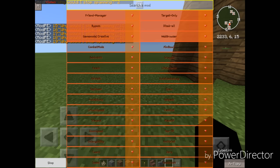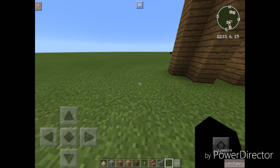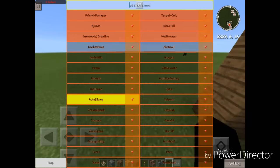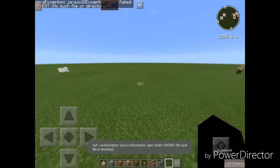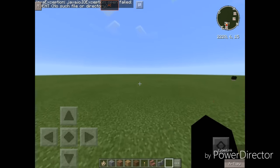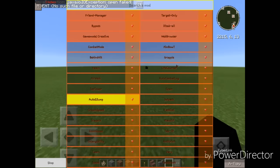Next we have Auto S Jump. What it does is it automatically sprint-jumps when on the ground — doesn't work in air. Let's turn that on. Holy crap — it's not really sprint-jumping, it's more of an anti-AFK mod. Let's turn that off.